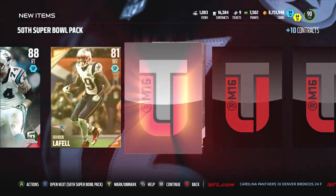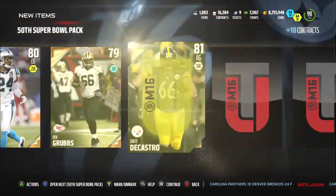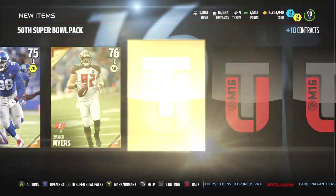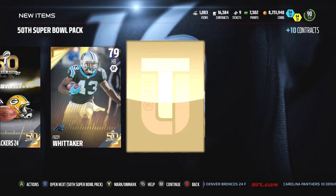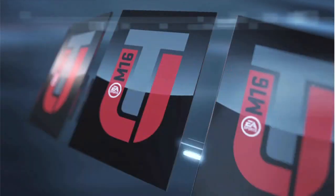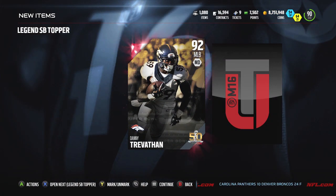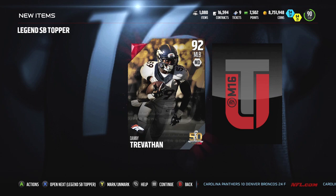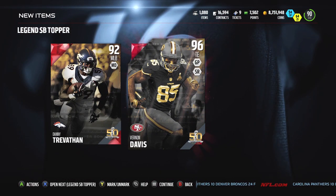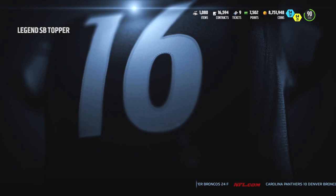Kudos to John Elway for creating that defense — they really didn't miss much in free agency; all those names were big-name contributors. As you guys see, we're pulling Ramsey, who was just getting killed by Von Miller out there. We pull Danny Trevathan in the topper — hoping to pull Heinz Ward — and we get Vernon Davis, which is not bad because Vernon Davis is someone we can use.